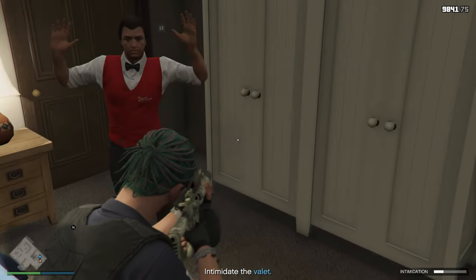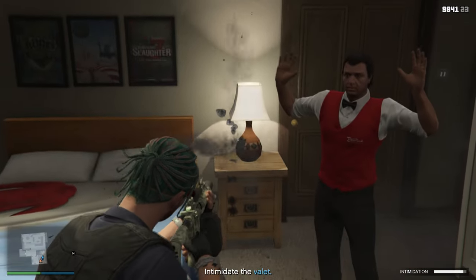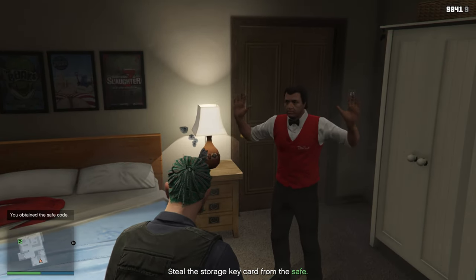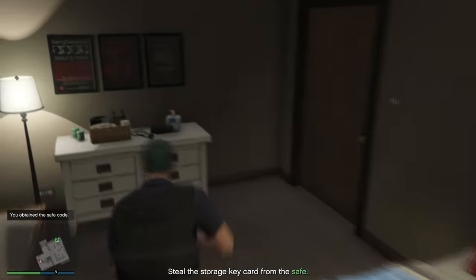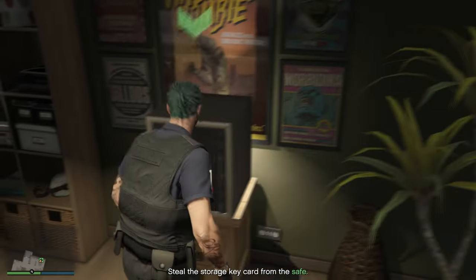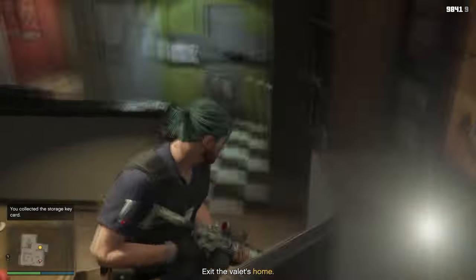You don't have to kill him. He'll give you the keycard to his safe. Once you got the keycard, you just want to go out to the living room to his kitchen. There'll be a safe there — open it and retrieve the storage area key.